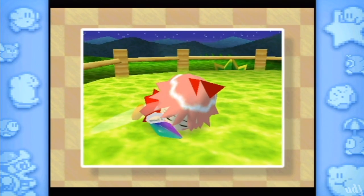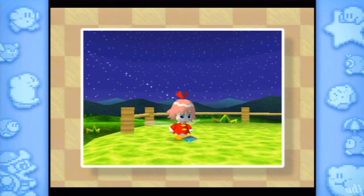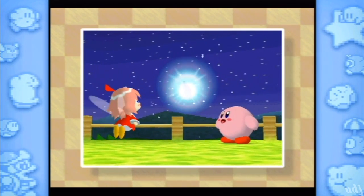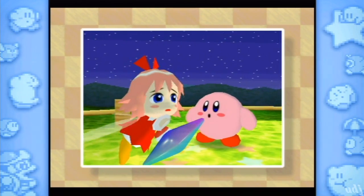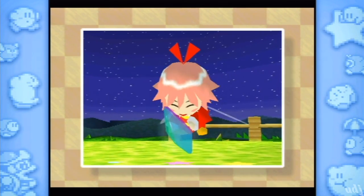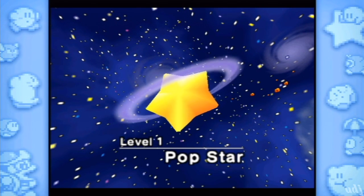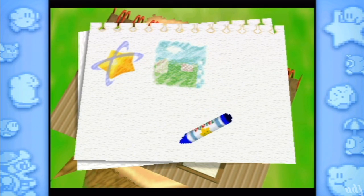Kirby and Ribbon slam right into each other along with a couple of the crystal shards. Good thing Kirby's made of rubber, otherwise it would have gone straight through his skull. Look at this helpful boy - he just wants to help the fairy girl. Kirby's such a good boy. So all those are crystal shards - he's like 'don't worry, I'll help you.' Thanks for hitting me in the back of the head, I feel generous now.